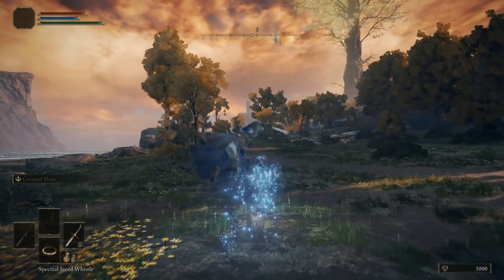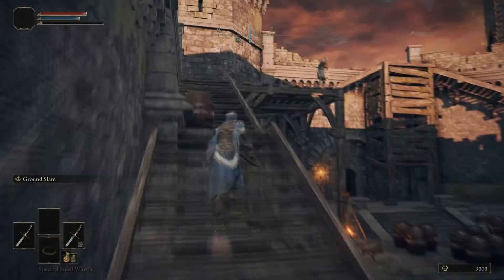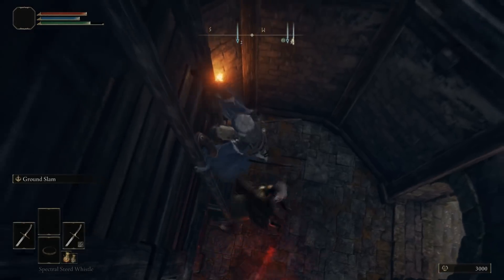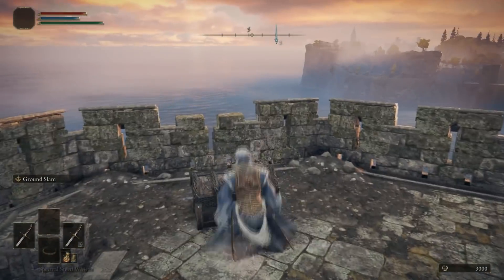If you head to Fort Haight, you can then go to the very top and rush towards the ladder and proceed up. You will then go towards the chest, open it up, and receive one of the medallions. You can jump off the castle to spawn back at the church.